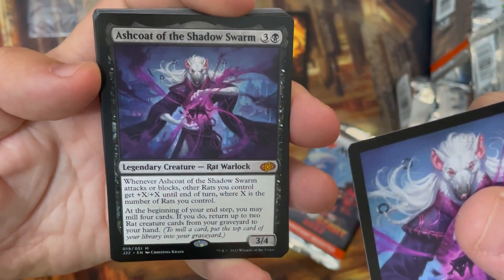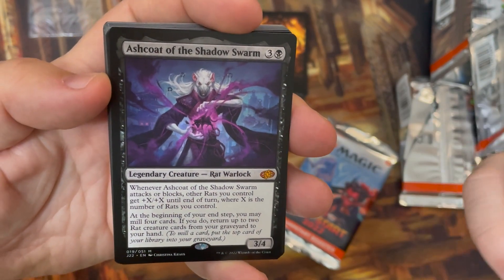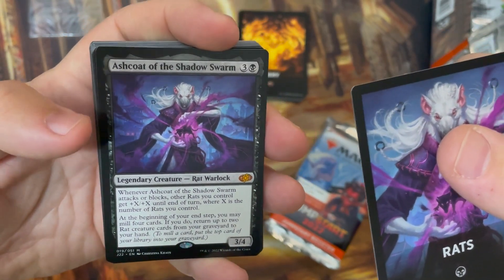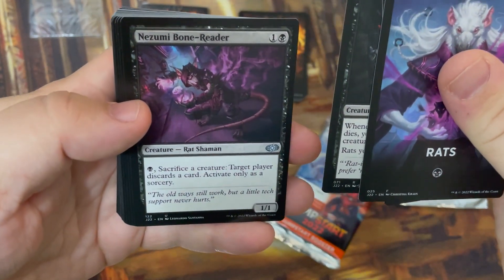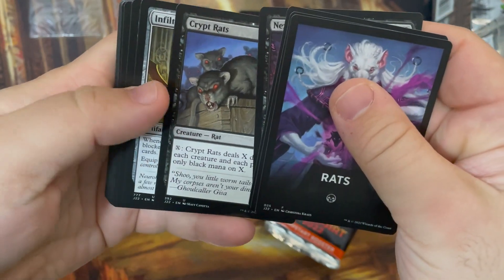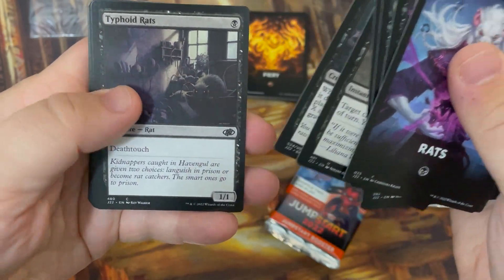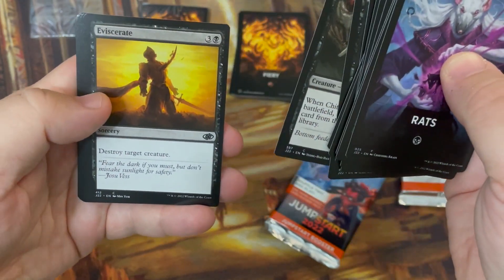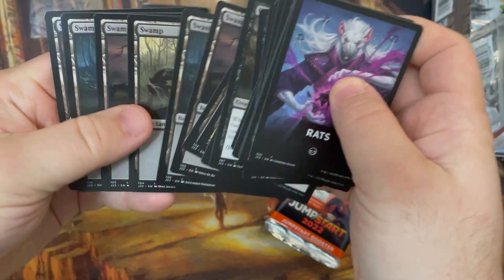Whenever Ashcoat of the Shadow Swarm attacks or blocks, other rats you control get +X/+X until end of turn, where X is the number of rats you control — so we got rat tribal! At the beginning of your end step, you may mill four cards, and if you do, return up to two rat creature cards from your graveyard to your hand. Ogre Slum Lord — can't get over that. Nezumi Bone Reader, Crypt Rats, Infiltration Lens, Ulcerate, Ossuary Rats, Typhoid Rats — all the rats!